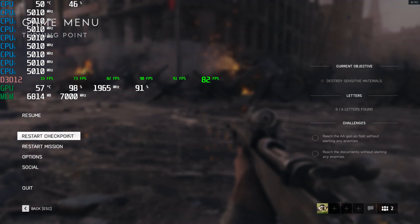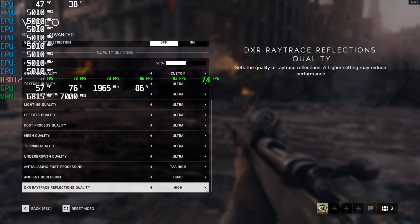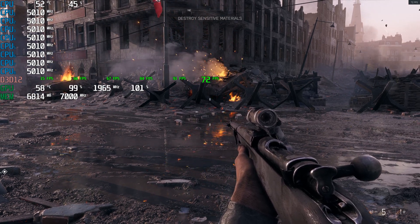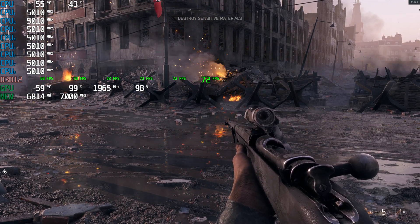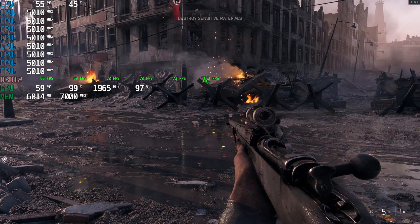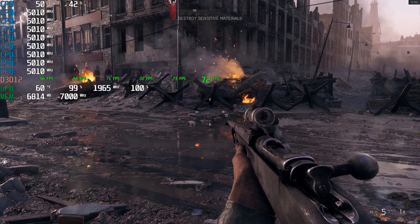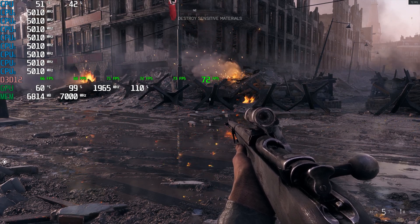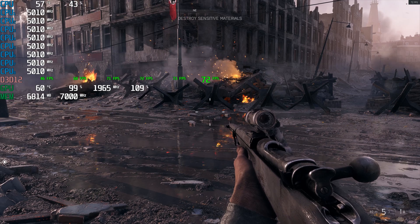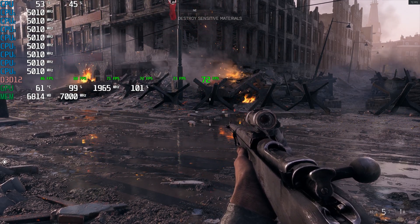Now let's change it over to Ultra Ultra and see what we get. From left to right, the green is minimum, average, max — I think 1% lows, 0.1% lows, and 1% lows. Looks like we are right around 68. So we got 68 on Ultra Ultra.